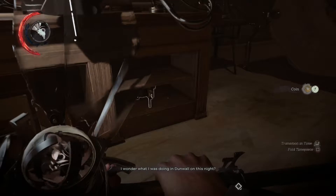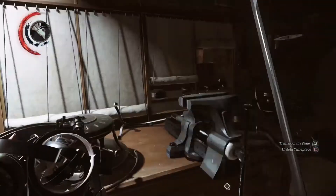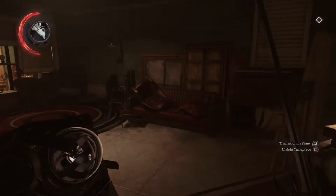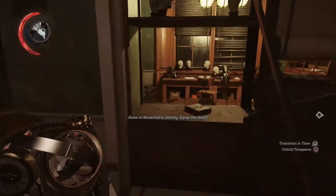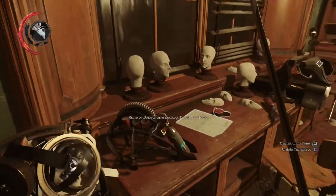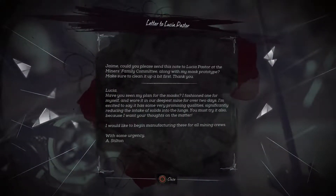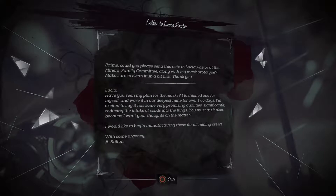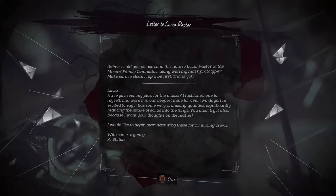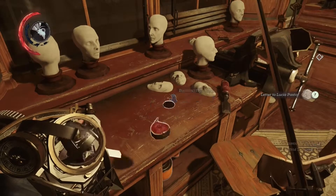I've got too many rewire tools — I don't think I've ever used one. I did maybe use one or two very early in the game. I tend to just take out the oil tank things instead. There's a note: 'Jamie, please send the notes to Lucio. Lucio, have you seen my plan for the mask? I fashioned one for myself and Maury out of our deepest mine work — some very promising qualities. It reduces the intake of solids into the lungs.' So they made like a gas filter type mask.